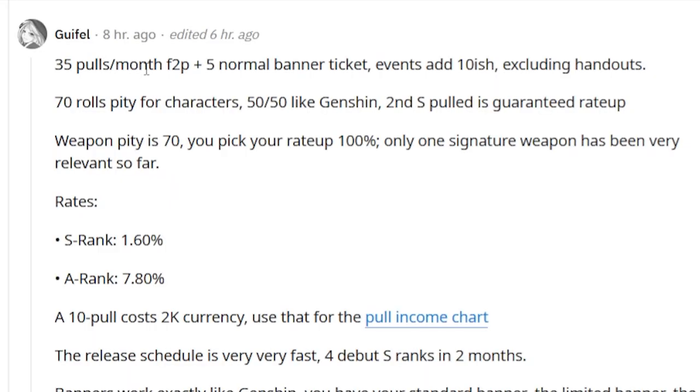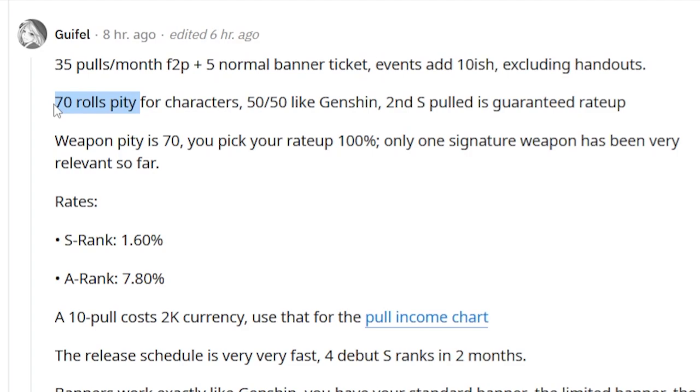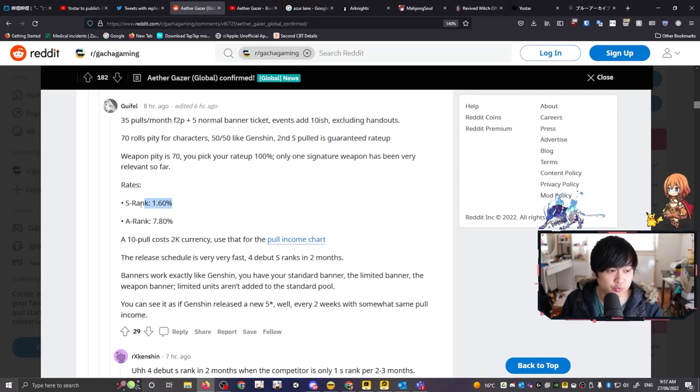In terms of the gacha, we have about 35 pulls per month free to play, plus five normal banner tickets, with events adding about another 10 excluding handouts. This gacha system is much closer to Genshin's than PGR's. For character banners, pity activates at 70 rolls and your second S pull is the guaranteed rate-up. For weapons, pity is also 70, but the pickup rate is 100%, which is fantastic. Rates are S ranks at 1.6% and A ranks at 7.8%. However, the release schedule is very fast — four debut S ranks in two months, roughly one S rank every 20 days — which I think is relatively stingy based on my past experience in PGR and Honkai Impact 3.